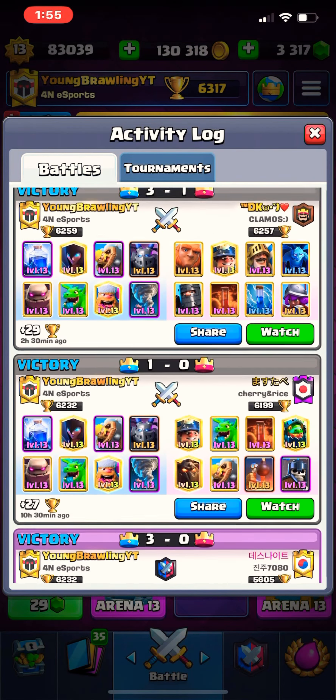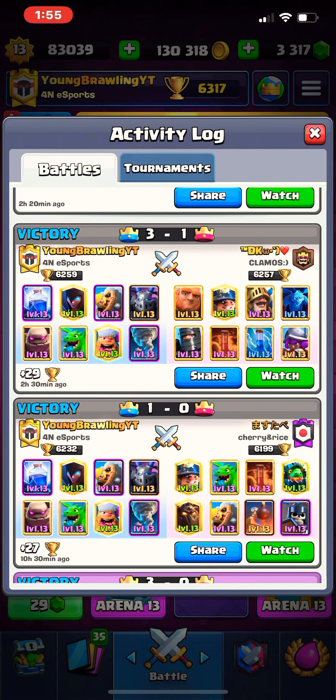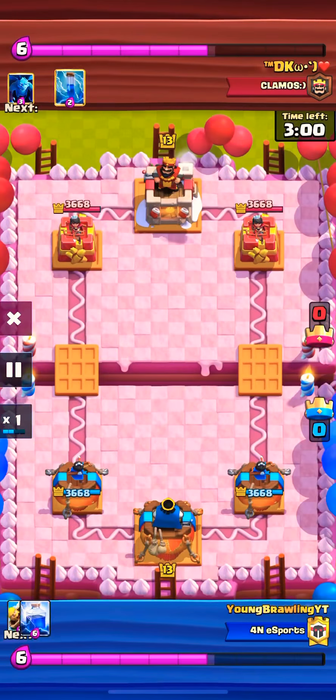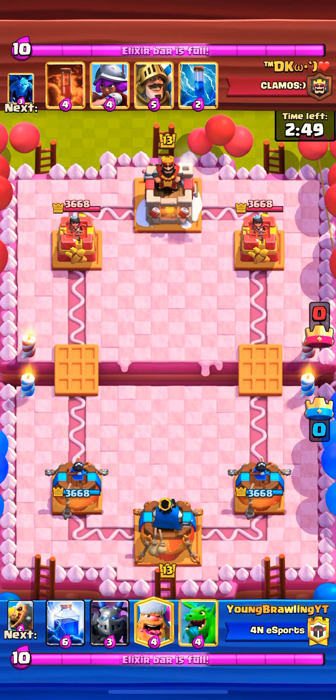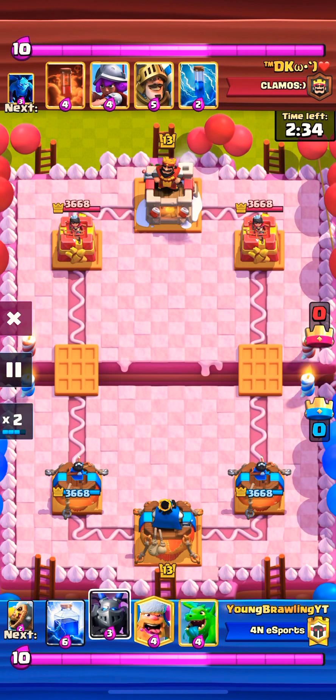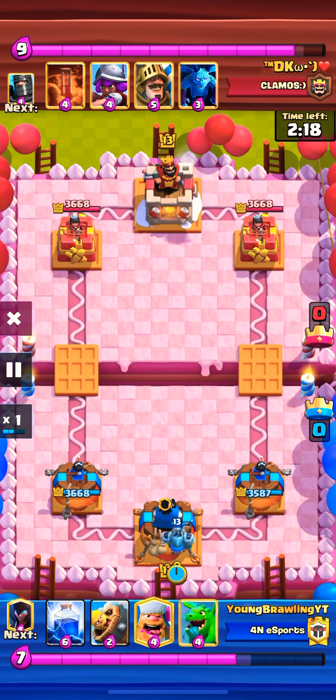Here I go with the night witch in front because I want the inferno dragon to be distracted by the bats, and that actually did a pretty good job. Then I used the zap to help finish that off. Lumberjack here on the miner, barb barrel to hold off both the dragons. Cycle night witch right there too to distract the dragons and the lava pups. Just 10 seconds left in the game — just have to defend, try not to go too aggressive and we should be fine. That was game one against the lava hound double dragon. Let's check out the next one.